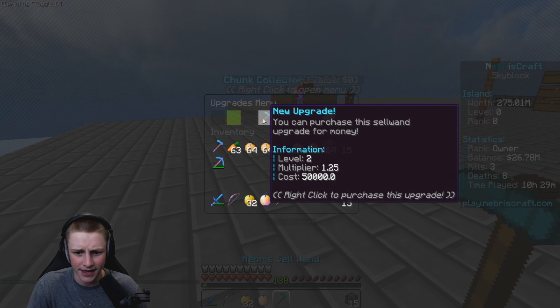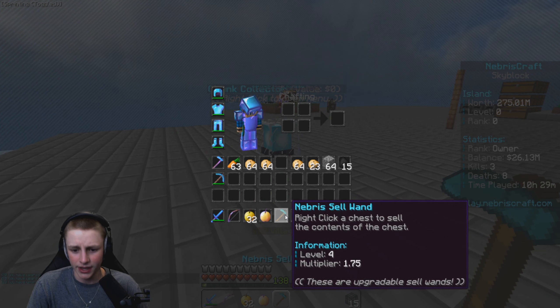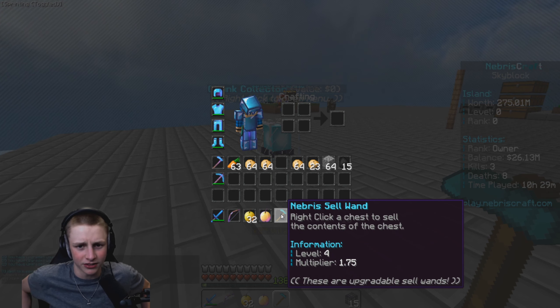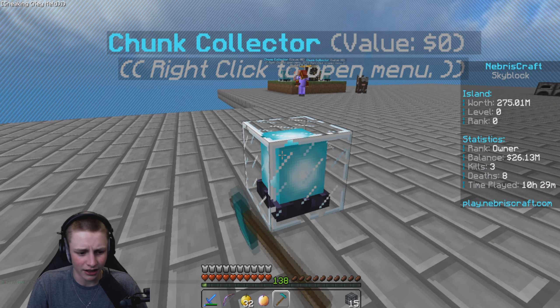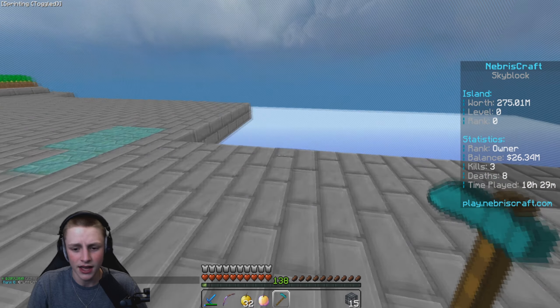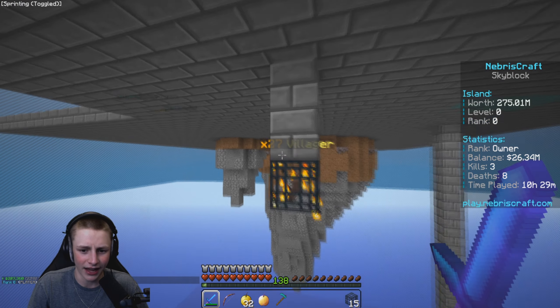You can also use your sell multipliers on them. If I upgrade this — there we go — we now have a 1.75 times sell multiplier, which is almost the best. You can get a 2x sell multiplier from crate keys, supply drops, and other stuff on the server. You can shift-click the chunk collector and it'll sell at 1.75x. As you can see we have 27 spawners on the island because a teammate donated a bunch of Easter crates.